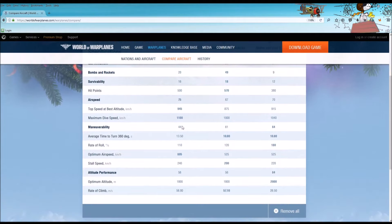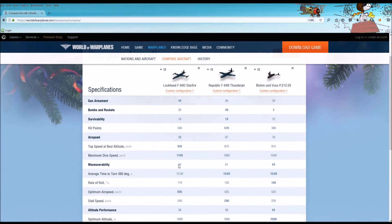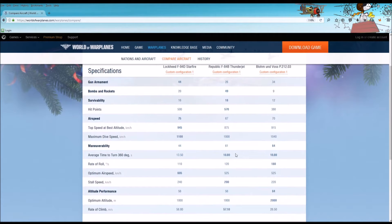Maneuverability: both the Thunderjet and the P-212-03 are more maneuverable to a huge extent than the Starfire. With the Starfire, you make a pass, you shoot, you kill, or if you don't kill, you get some distance and flip around and come back. The Thunderjet and the Voss you can get into a turning fight, as long as you're not dealing with something like a Yak or a very maneuverable aircraft. Average time to turn 360 degrees: you can see that the Starfire just hugely lags behind those other two multi-role aircraft.